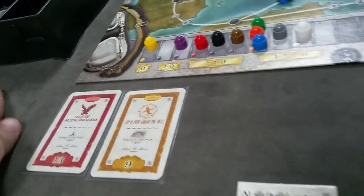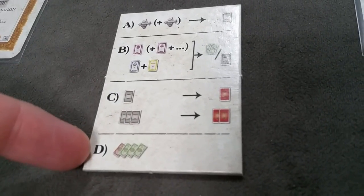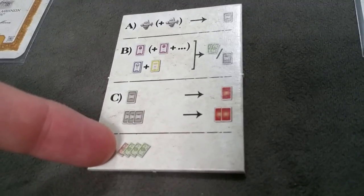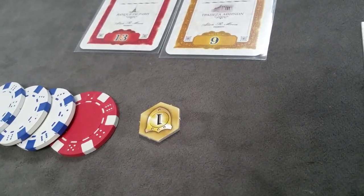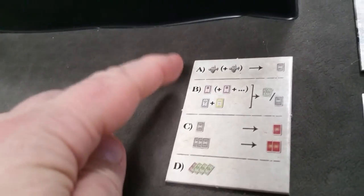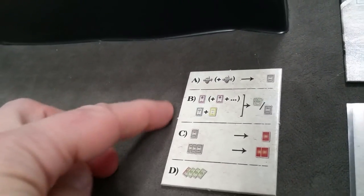The fourth and final action is simply to take eight million euro from the bank and add it to your money.